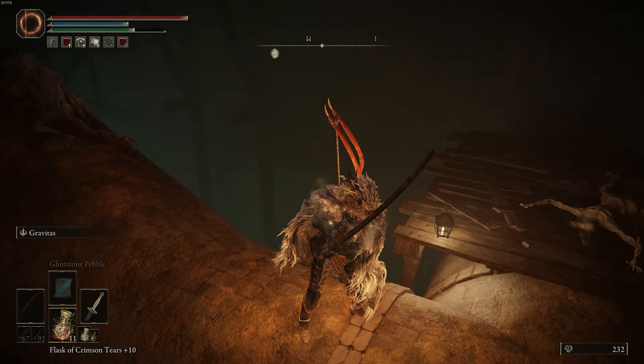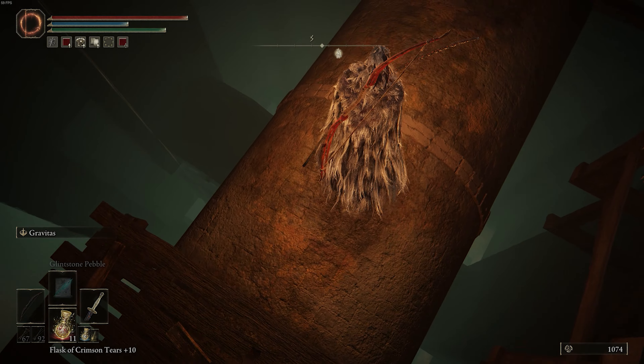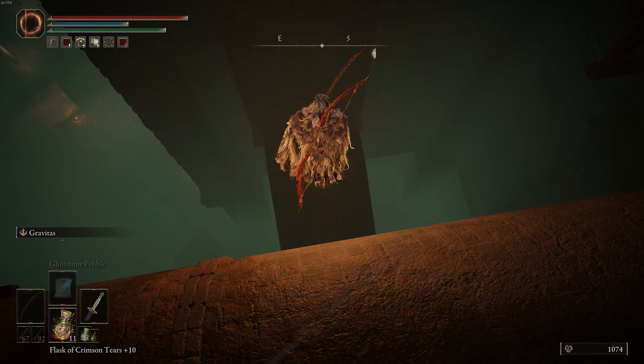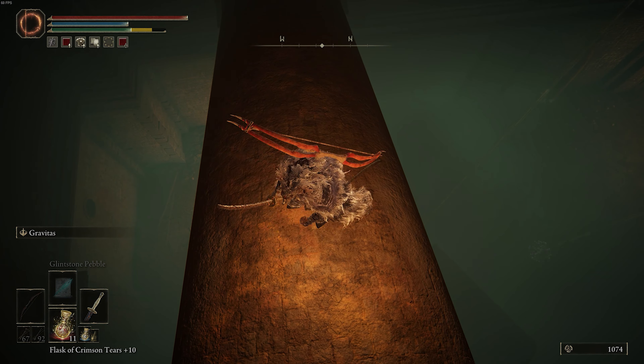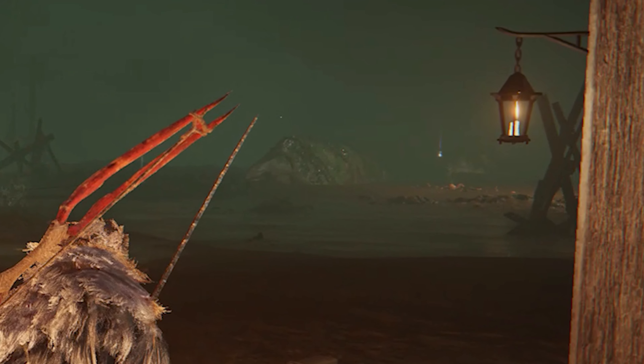Right here we're going to want to fall down onto the sewer pipe just down below. Just be very careful, watch your timing. And then right here is the sketchy part — don't jump, you just want to kind of fall. You'll take a little bit of fall damage but you'll be fine. My recording screwed up of actually grabbing the item, but I'll show you where it is — it's right there, right behind the sand lobster. So just quickly run in there and grab it.